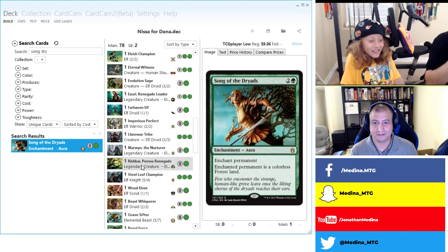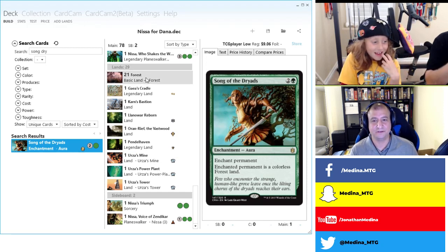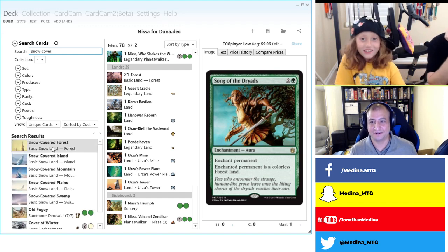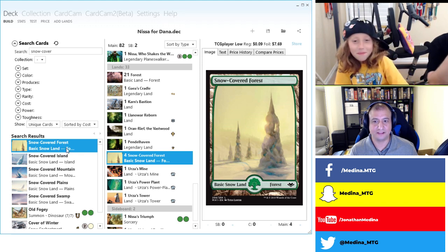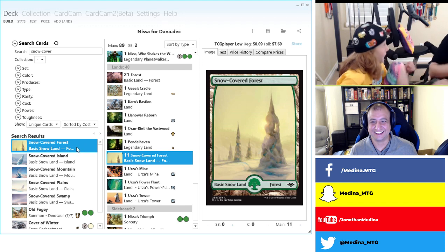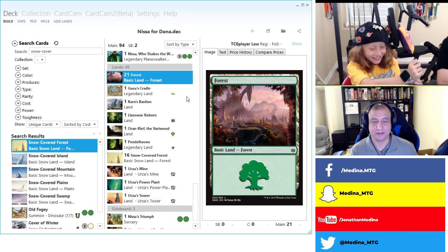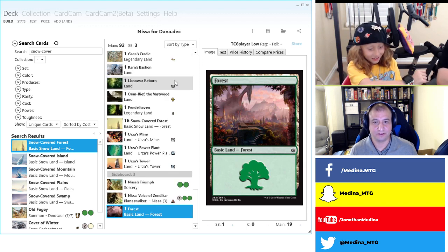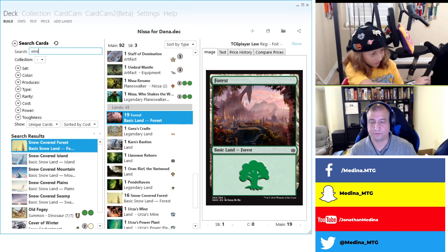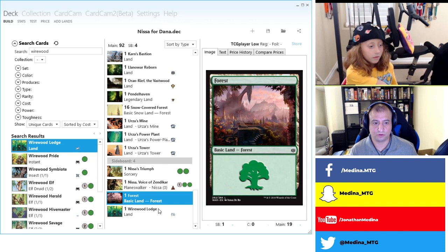Now we need Snow-Covered Forests — I should have been putting those in instead of regular Forests. We need foil Snow-Covered Forests. Adam is going to buy those as a birthday present. All right, let's swap out the regular Forests for Snow-Covered ones. Also adding Wirewood Lodge. Chat mentions Rofellos — that's a good nickname for him — Rofellos, Llanowar Emissary. Let's check if we have one in the main deck. We don't, so let's add him.